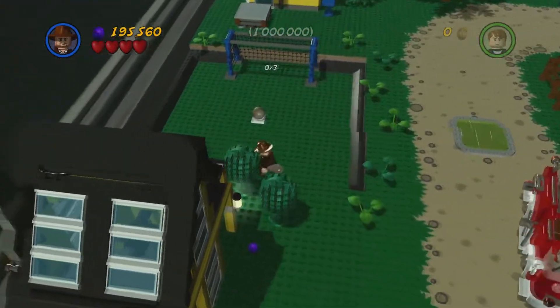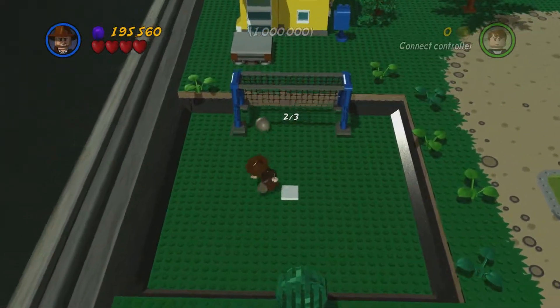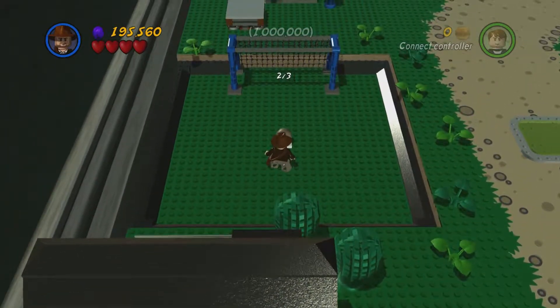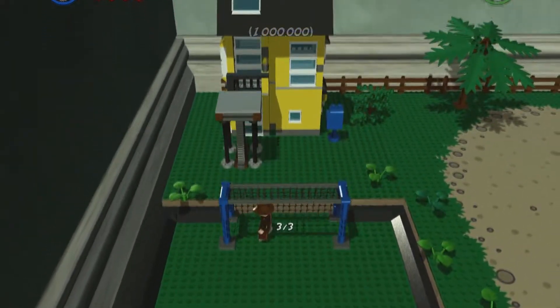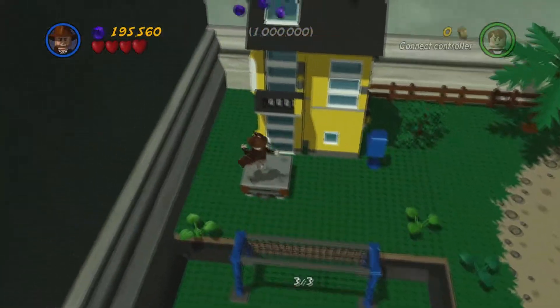Is this soccer ball right here? We've seen this countless times. Press the soccer ball into the net three times, and as a result, something special happens. In this particular instance, once we hit the ball into the net three times, that elevator rises up to get five purple studs, I believe. Let's do that really quickly.